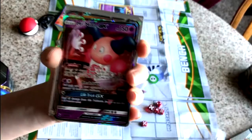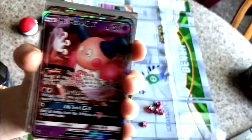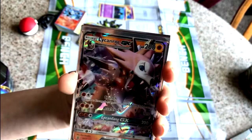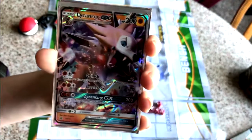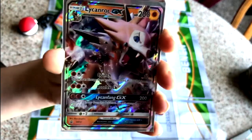This is like your typical GX — like your cookie cutter GX. It still looks pretty good though. This Lycanroc — pretty cookie cutter, but at the same time I like how it's like invading the screen. I like how the ears are going over the HP like that. It's all over the place, and I like that.